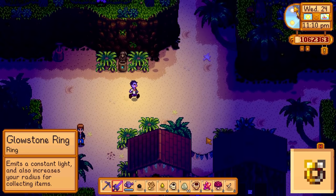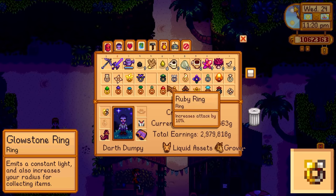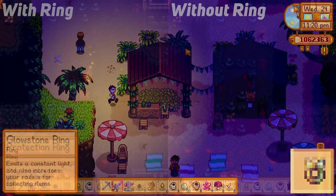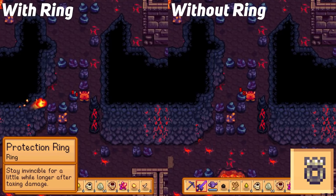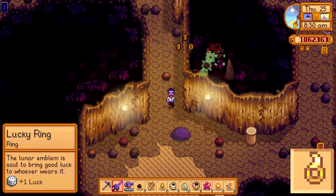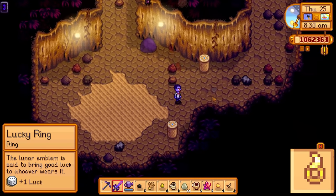The glowstone ring combines the glow ring and the magnetism ring, so not quite as good as the iridium band that we'll go over later, but it is new to 1.5 so I figured I'd touch on it. The protection ring will give you an additional 0.4 seconds of invincibility after you take damage, which is up from its original 1.25 seconds. Personally I don't think this is really a great buff, but it could be very nice to have if you're trying to make your way through a group of enemies. And finally, the piece de resistance — the lucky ring.